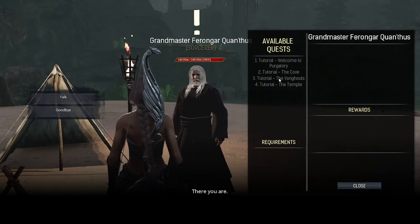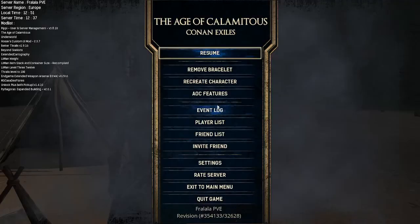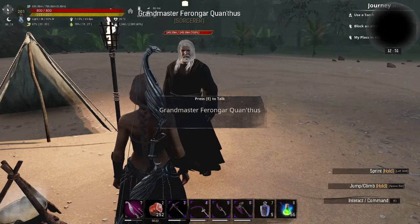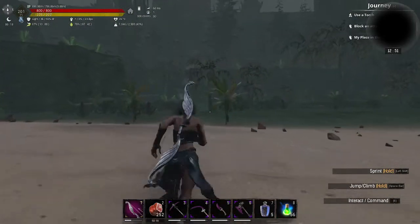The Van Ghouls is your third quest. Patience is key. Go and defeat the Van Ghouls outside the temple. Easy enough — remember to accept your quest, otherwise it will show as incomplete.